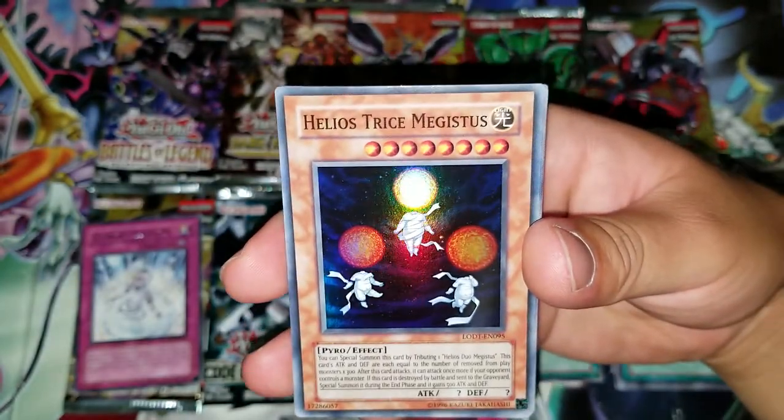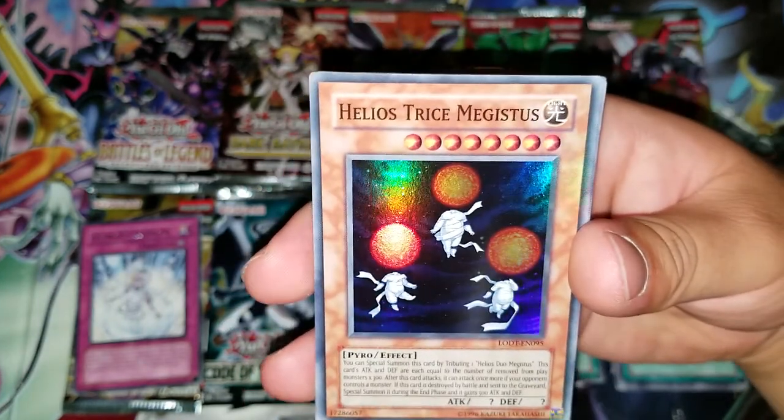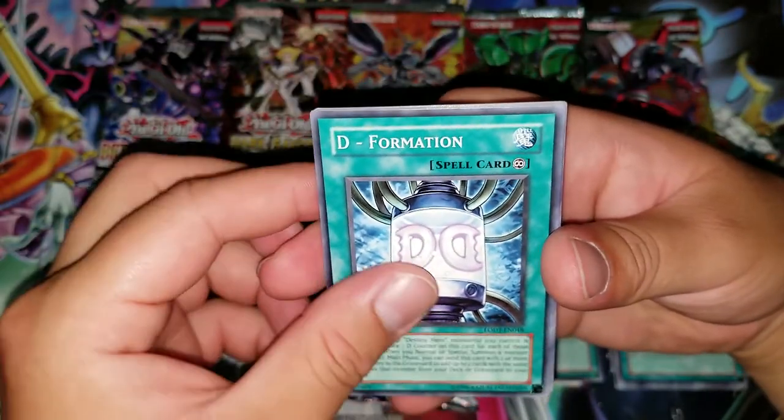Helios Trice Megistus — anyone want to let me know how to pronounce it? That's pretty cool though. And we actually got a Super — D-Formation.